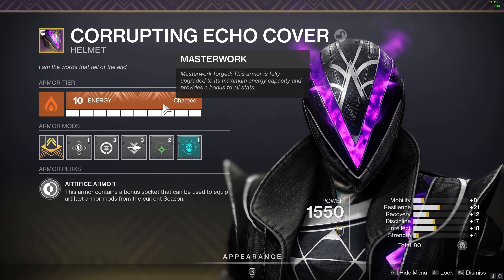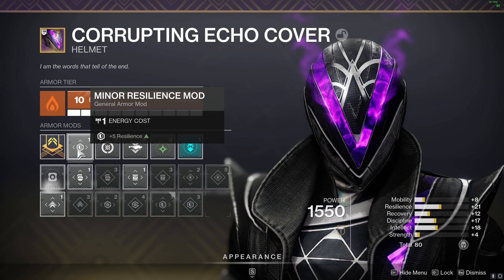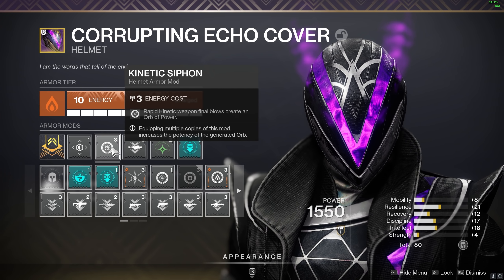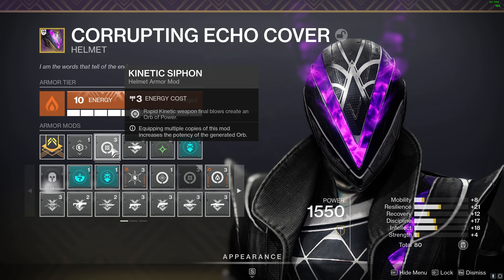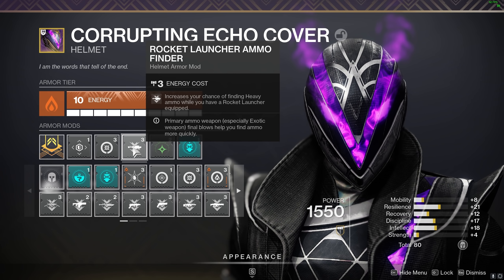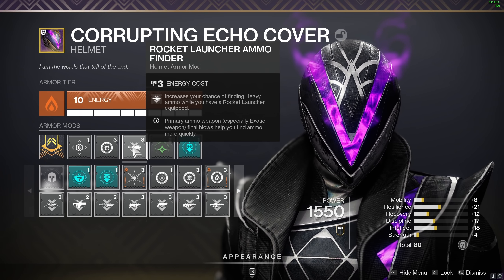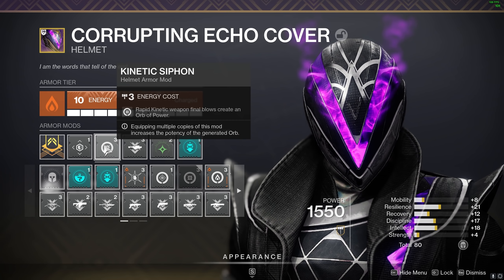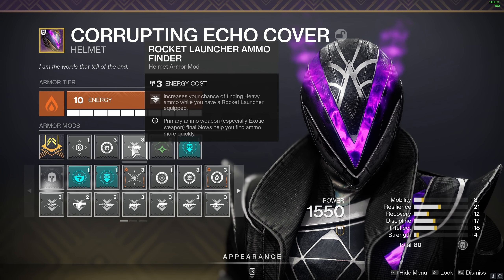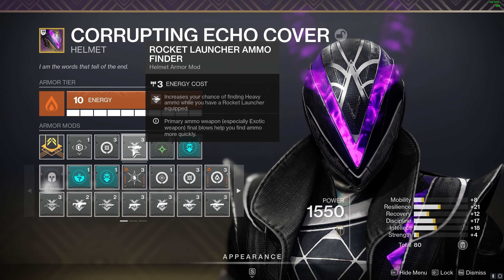For the helmet we've gone for a solar helmet — although you don't have to have a solar helmet, you can use any. We've gone for a minor resilience mod, Kinetic Siphon so rapid kinetic weapon final blows create an orb of power, and then Rocket Launcher Ammo Finder. You can double up on the Kinetic Siphon, but we really want rocket launcher ammo and it drops quite a lot with this mod equipped.